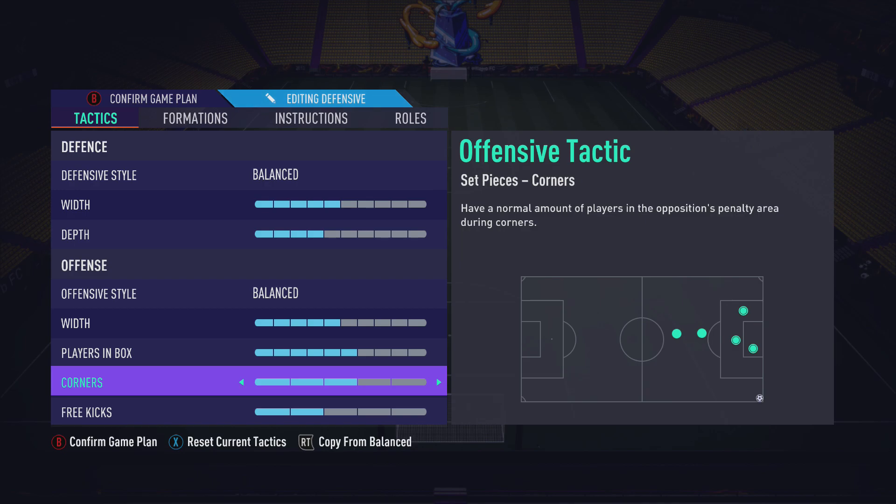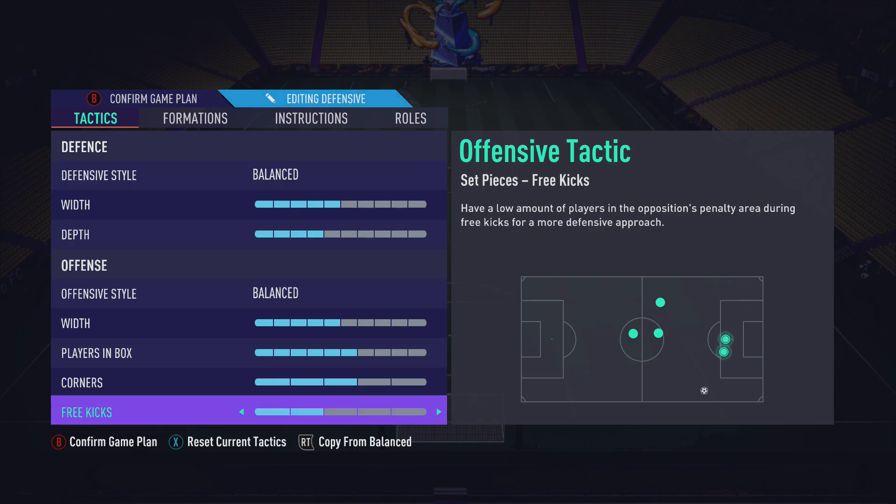As for corners, I've got it on three. You can score corners this year as long as you've got a tall guy at the front post — I've got Calvert-Lewin Player of the Month at my front post and he wins headers. You could drop that back to two bars if you're worried about getting countered, but I like whipping it in on three. For free kicks, I put it on two because I'll never cross it from a wide position — I'll always pass it short. If a short pass gets tackled, you'll get countered, so I drop free kicks to two.